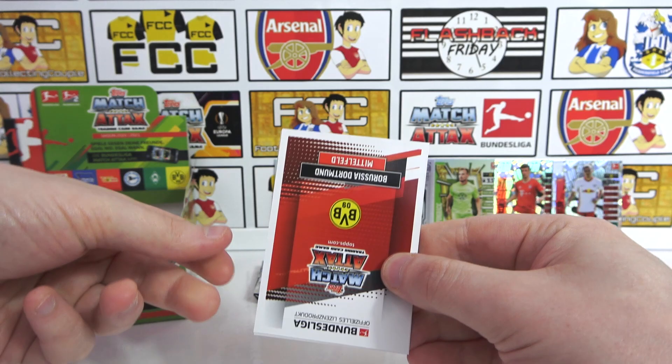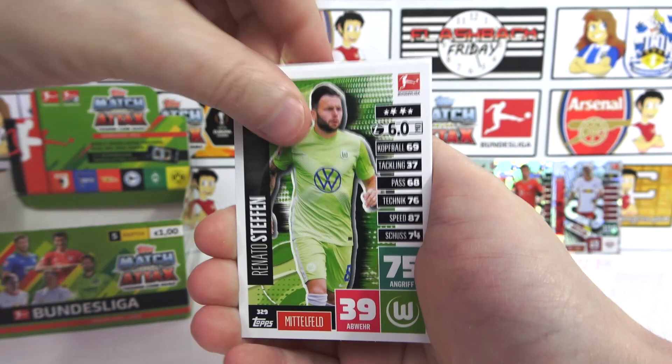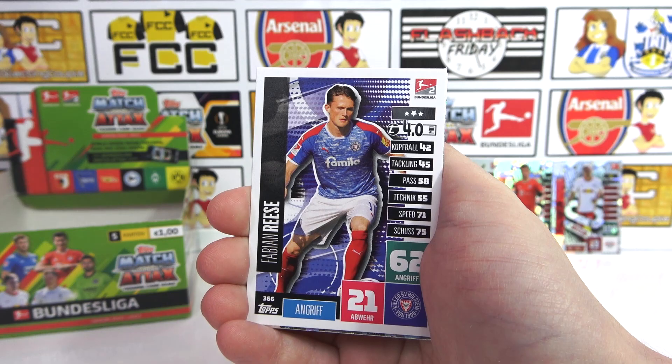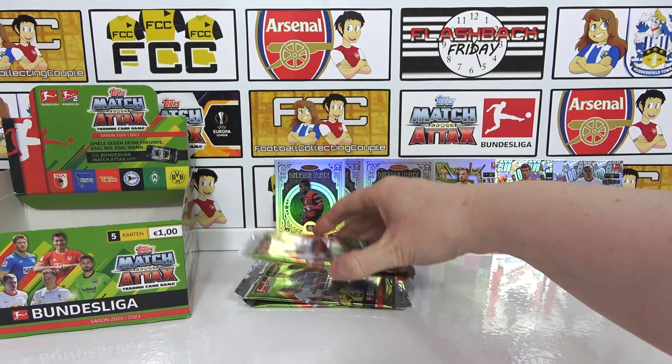Dortmund midfielder — that's a potential 100 Club, could be tasty. We've got Herman, Stefan, a Vlodmeed, Ries. It's a Sancho-style player — it is quite tasty. 89 in attack for a star player. Decent. Okay, so down to the last four packs. Four packs — find that 100 Club, auto, second limited edition. It's not going to be one pack. Here we go, it's going to be a crazy end. Prepare yourselves.